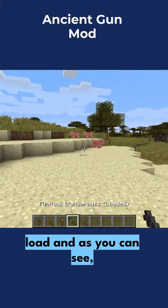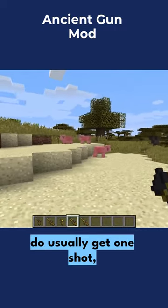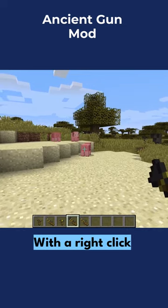These do take a while to load. As you can see, you either get them empty or loaded once you do fire, and you do usually get one shot. Left click will simply hit the gun. With a right click, you'll get the shot.